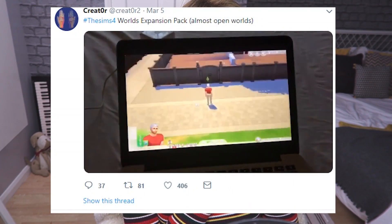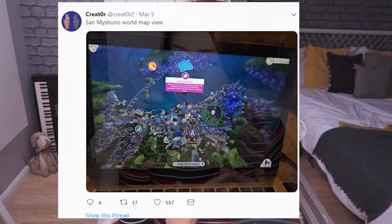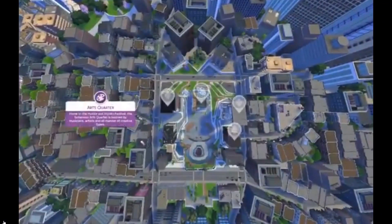I came across a worlds expansion pack concept with almost open worlds, and that got me pretty excited. There's one big map all together with all the different worlds. There's also a map view — more of a bird's eye view. Obviously if this was released it would be a mod, so it wouldn't be the most fine-tuned and wouldn't work exactly like the Sims 3, but it's doing what it can within the constraints of the game.